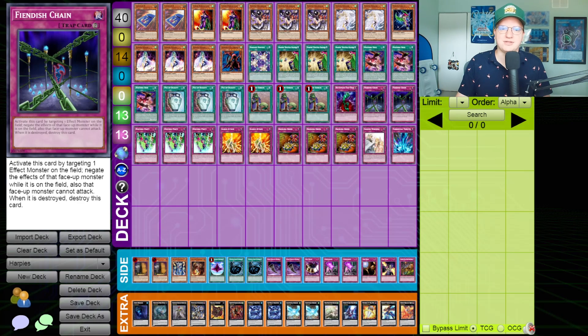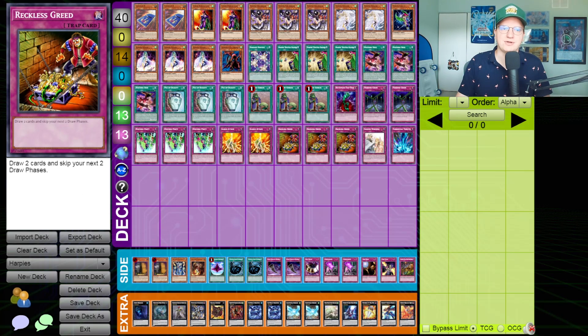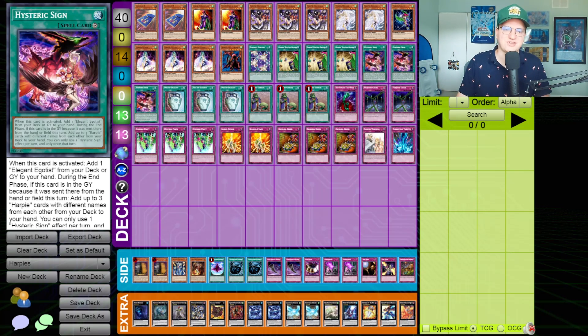Triple Upstart Goblin, a Bottomless, double Fiendish Chain, triple Party, double Icarus, triple Reckless Greed, one Solemn Warning, and one Torrential Tribute. It doesn't matter that you're losing your draw phase because you're adding cards from your deck to your hand with Hysteric Sign anyway.